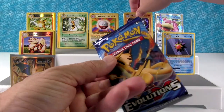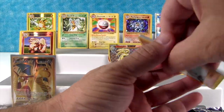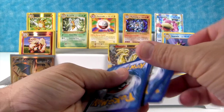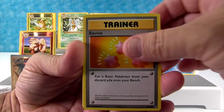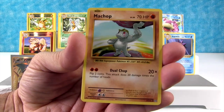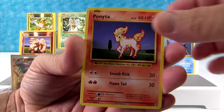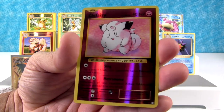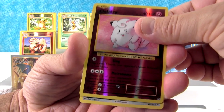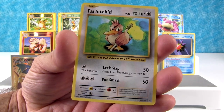Last pack for me is going to be Charizard. We have Revive, Misty's Determination, another Exeggutor Secret Rare, Machop, Pikachu, Magnemite, Ponyta, Sandshrew, Clefairy, and that is a Reverse Holo Rare. And our final rare is Farfetch'd. That's pretty cool.